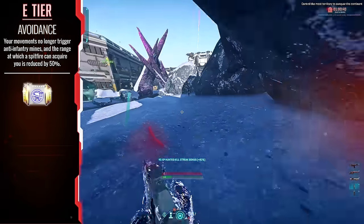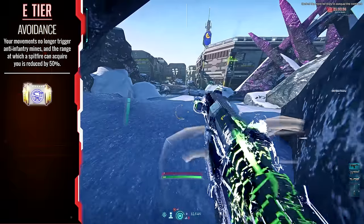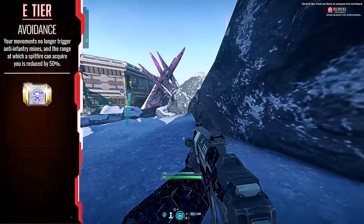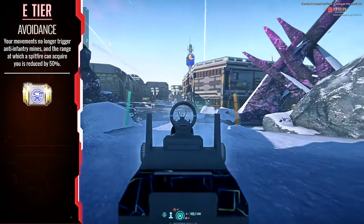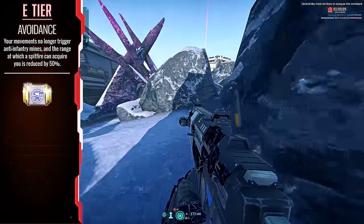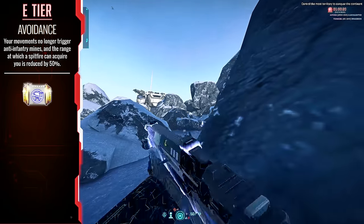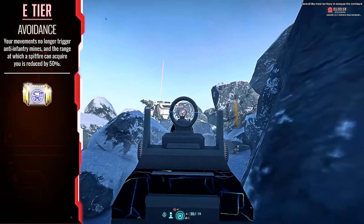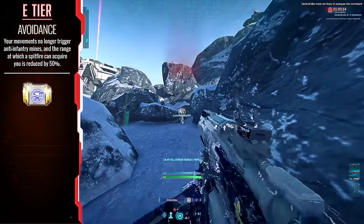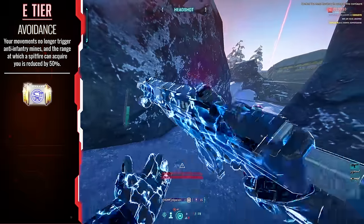Avoidance — this is the first exception on the list. Your movements with this implant no longer trigger mines and your spitfire turret acquisition range is reduced by 50%. If this implant was a common and could be upgraded over time with the same effects, I would suggest taking this for newer players to learn about how to deal with mines. But being exceptional, the cost to benefit ratio just doesn't add up in the late game.